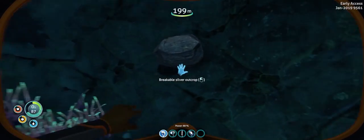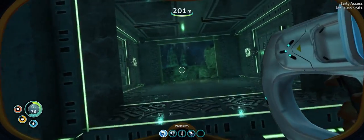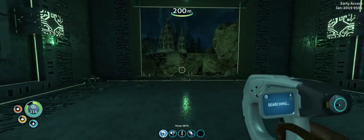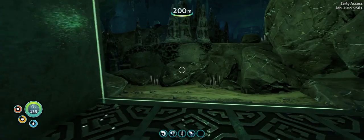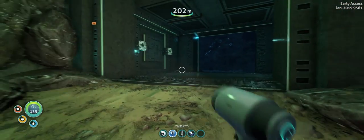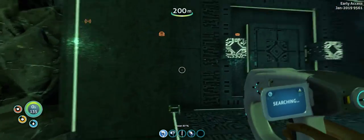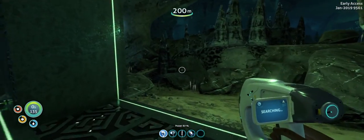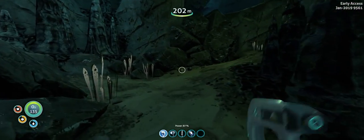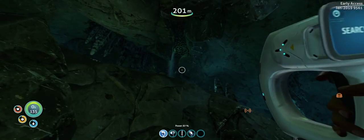There's some shale over here. Silver is something I'll always take. Let's get in here - this is pretty cool. We can't scan the technology though - nope, it won't let us. All right, we're in some kind of cavern, it seems - a little bit of water pouring through up there.